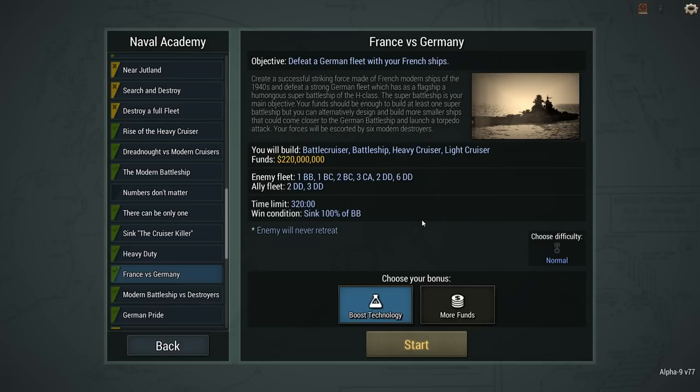Hey guys, Tilth here, and welcome back to Ultimate Admiral Dreadnoughts. We are on Alpha 9, and not only does that mean we get quad turrets, better French hulls, and 20-inch guns, but we also get a few new scenarios, and this is one of them.